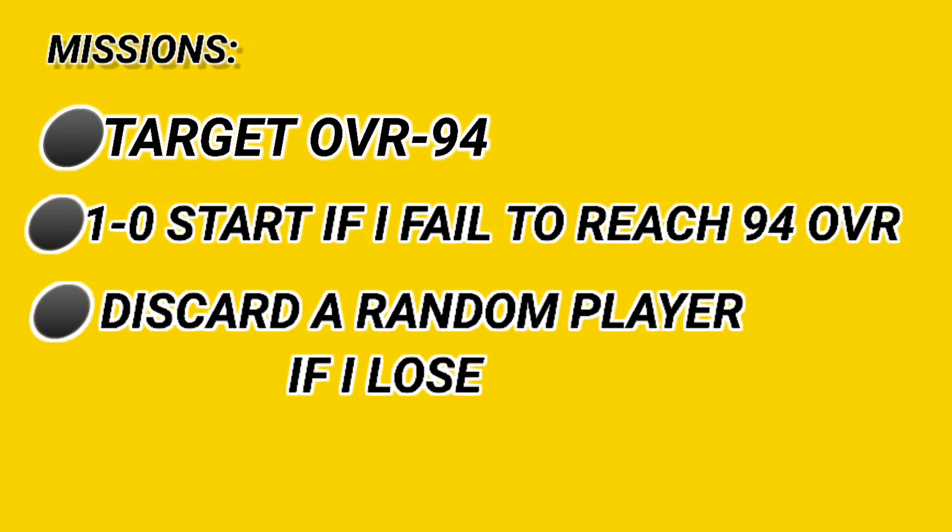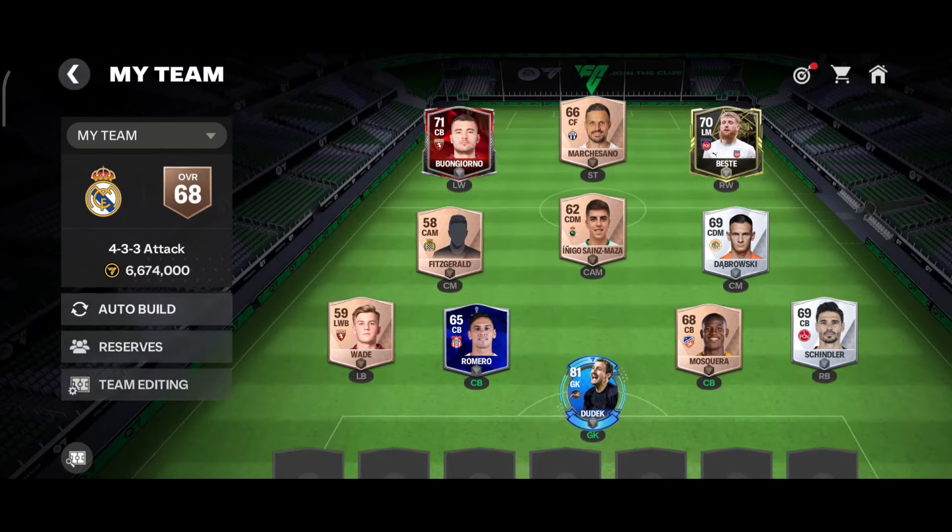Today I'm going to make a full squad of untradable players packed from the TOTY event - from all the exchanges and amazing packs after the event. If I don't manage to reach 94 OVR I will start the match one nil down, and if I manage to lose the game I will discard one player by putting them in the wheel. It will be an exciting video.